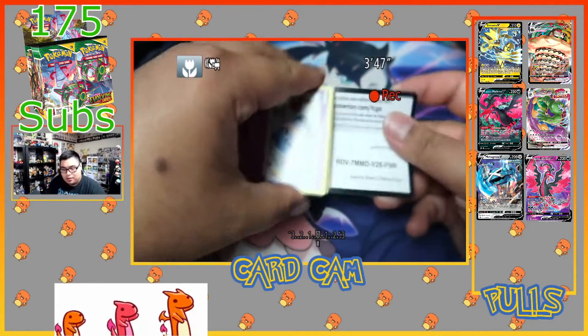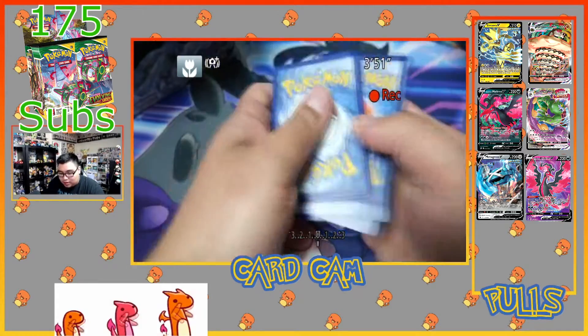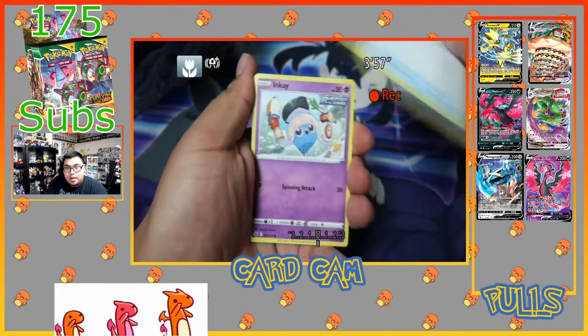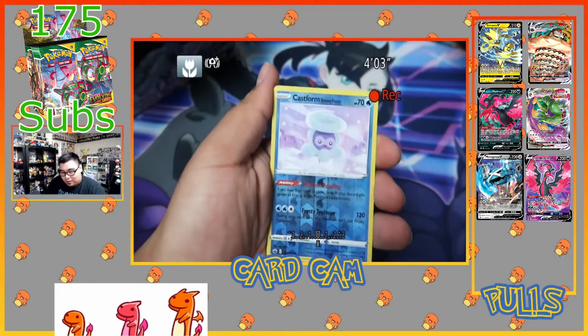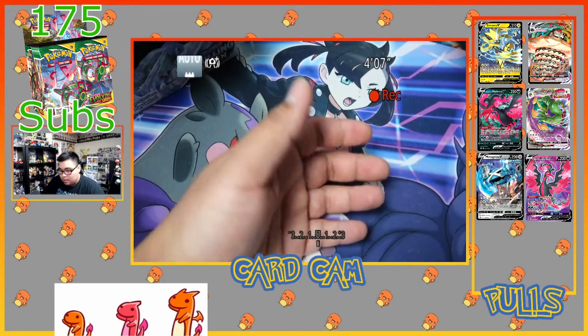Another white code card. Code card for you guys. Getting rid of the energy — I actually left it in the front. Electric, Bulbasaur, Glarian Expedition, Porygon, reverse holo, Castform, and a Lightning Rod V — let's get it!